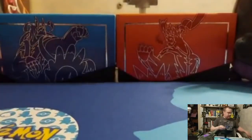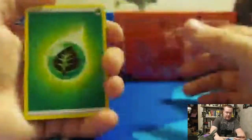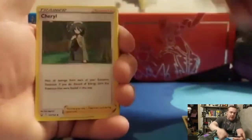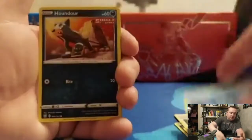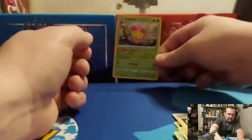We went out to eat — well, actually we only went out once. Grass, Morpeko, Da Blade, Cheryl, Tepig, Glanial, Silly Cobra, Frillish, Houndour, reverse holo Glanial, and a Cherum holographic.